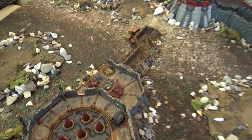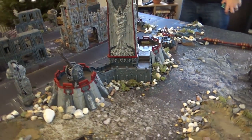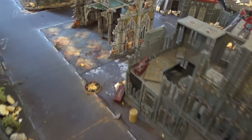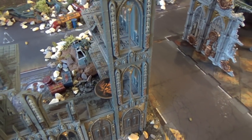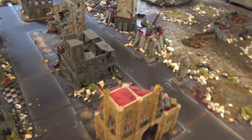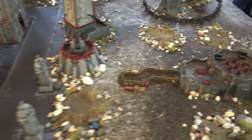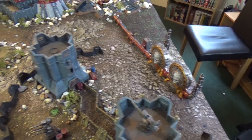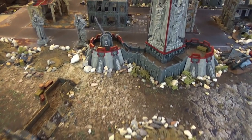Just to go over the mission: we've got a reasonably simple premise. There are six objectives on the board. One over here, one over here, one in the middle on the Fortress of Redemption, one on this side of the board, one in the streets of the city down here, and one at the back end of the board. The ones in the deployment zones are worth two points each, and the ones in the middle of the board are worth three — giving a challenge to contest them.